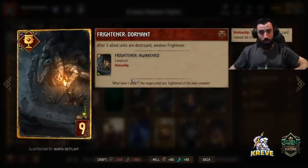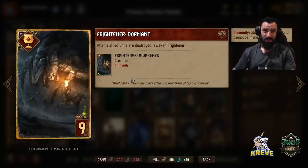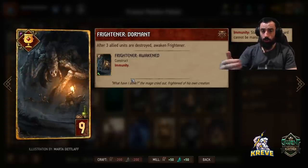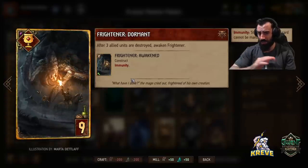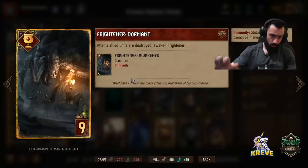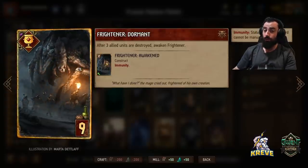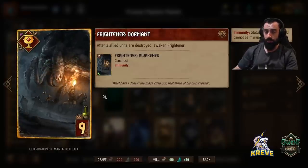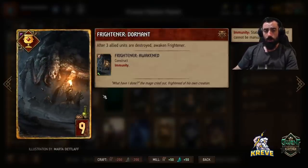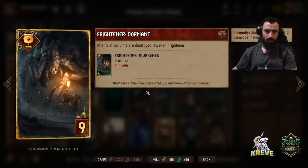Frightener works sweet with our deck because Madocs destroying themselves spawning Cataclysm triggers Frightener. You can imagine if we've got three or four Madocs, it just gets triggered all at once — great value. You can use Frightener on a bleed if you want to push in with the Madocs, or finish a short round three with it. You can really play it versatile however you like.